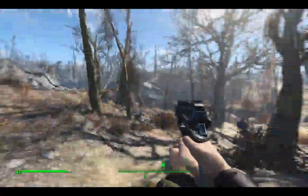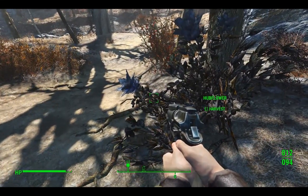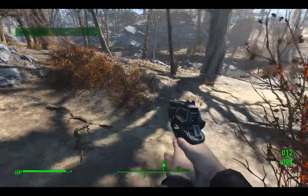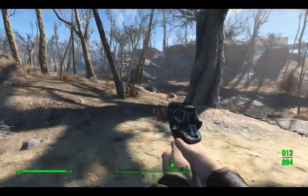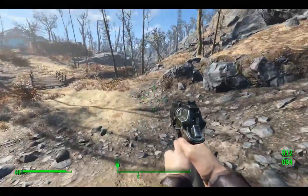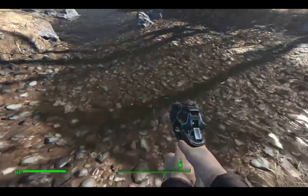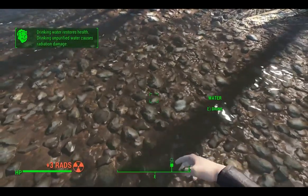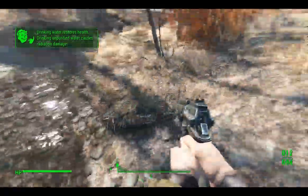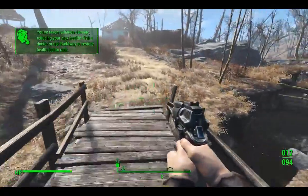Oh, this place has been messed up. Hub flower! I'll take that — it's a nice, beautiful flower. I will probably find a pot somewhere and some water and some non-radiated ground. Hey, water! Oh crap, got radiation. Hey, we got something on our bar at the bottom.